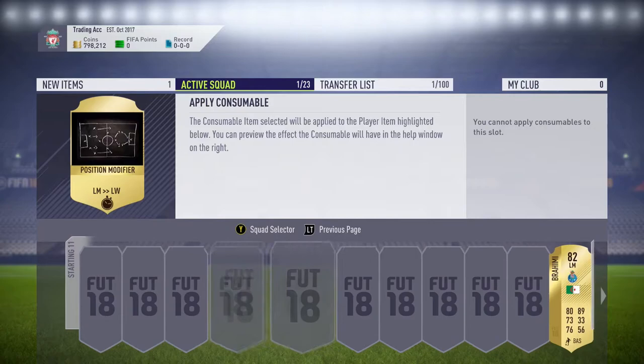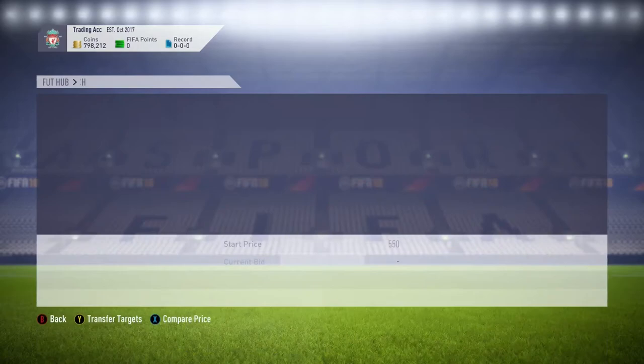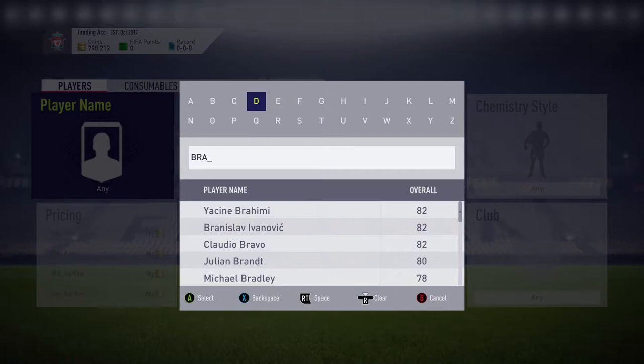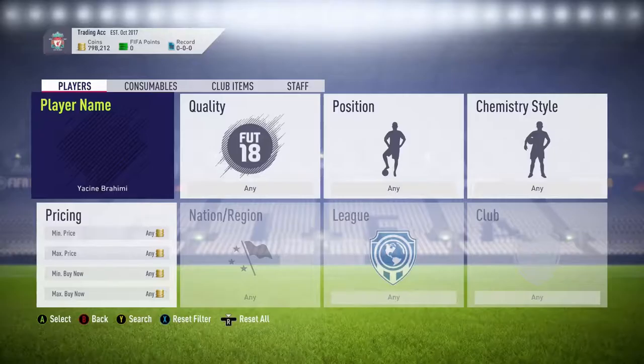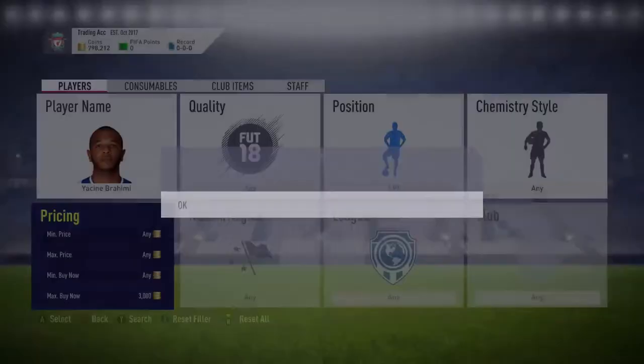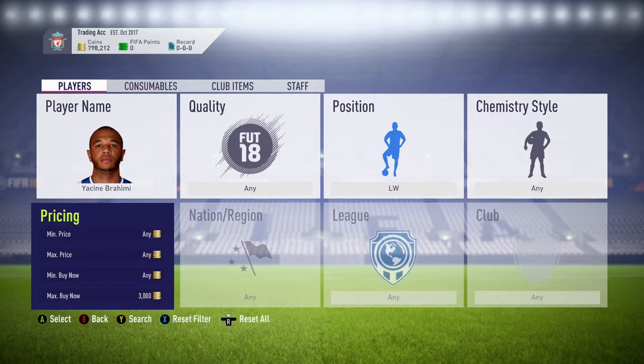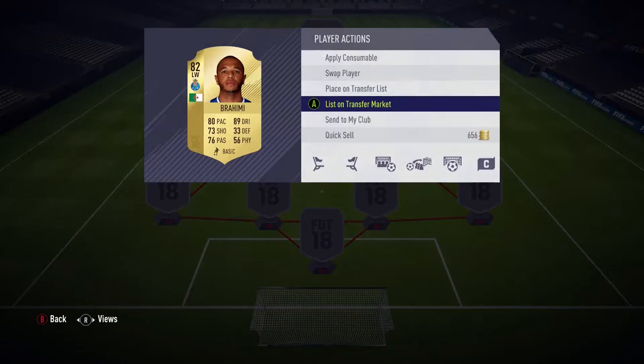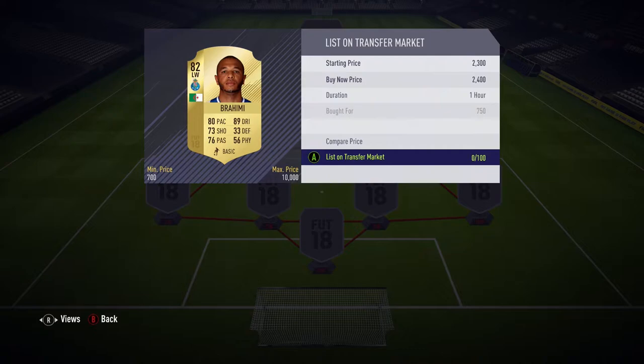We're going to apply the consumable and put it on Brahimi. Now you're going to want to check the market value of left wing Brahimi — ideally do this before buying, but I already know the price. We look up left wing Brahimi and put in around 3,000 coins. There are none on the market for 3,000, but we don't want to be too greedy, as that gives another buyer an opportunity to undercut us. We paid 1.3k, so we're going to list Brahimi at 2.4k — that gives us around 1,000 coins profit.